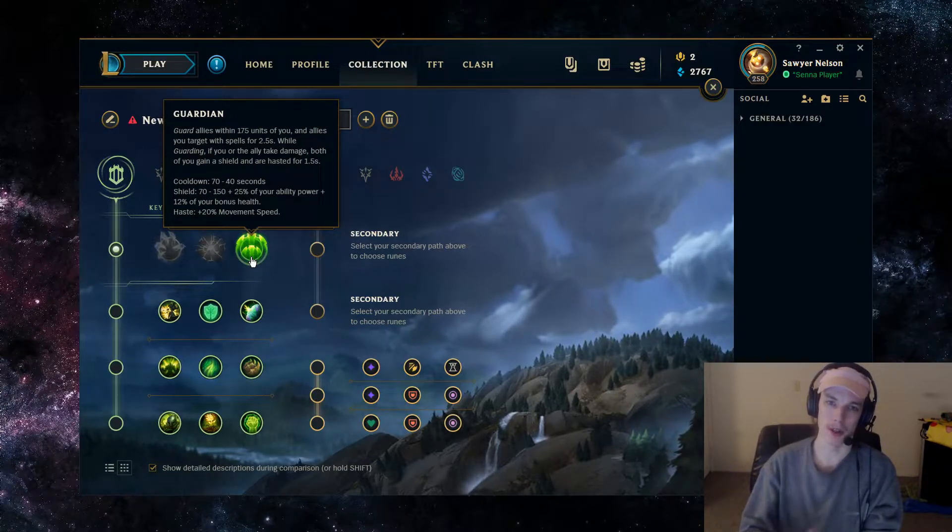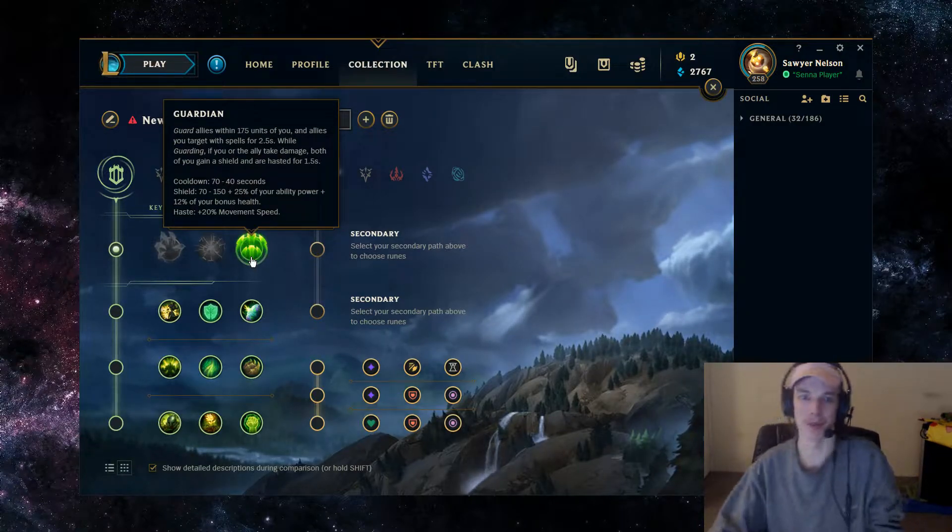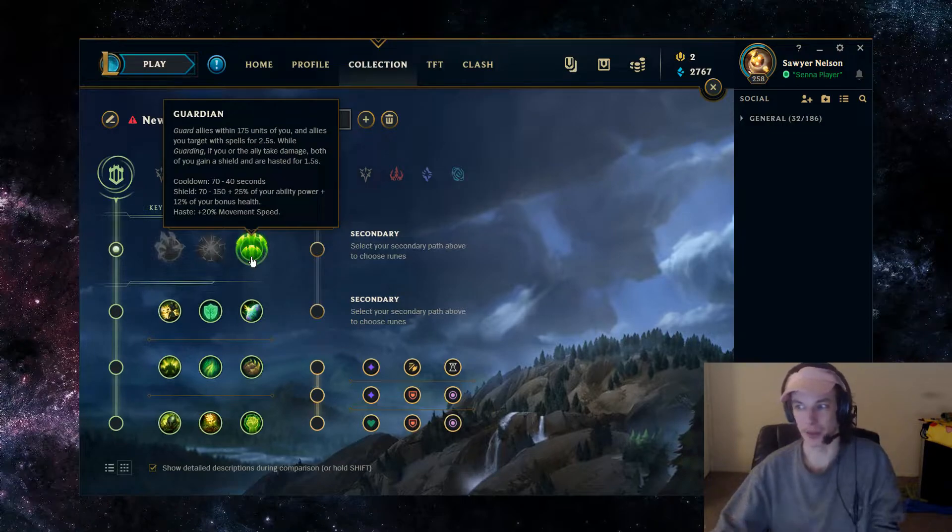The Guardian shield scales with your percentage bonus AP and then percentage bonus health. It kind of helps with AP if you build Athene's, but you're mostly going to get value from the percentage bonus health from items, runes, etc.